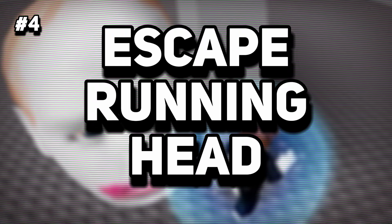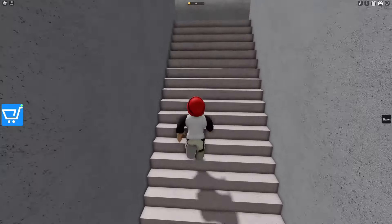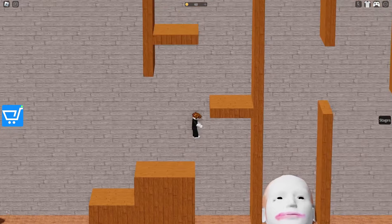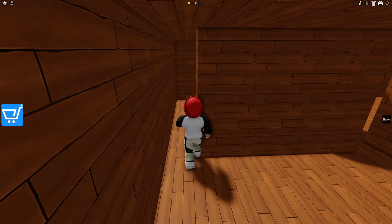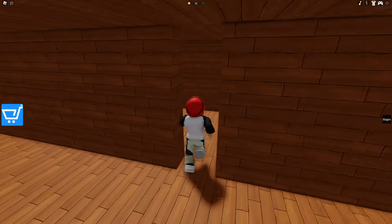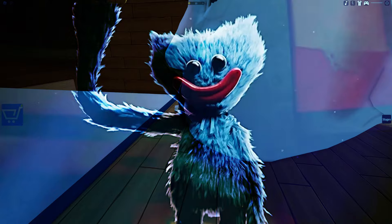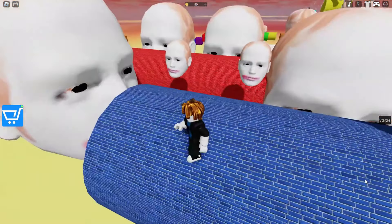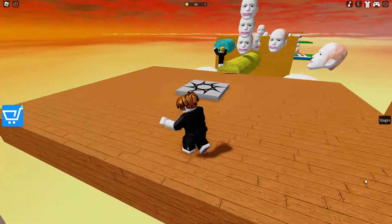At number 4 we have Escape Running Head. This game might strike you as a bit unusual at first glance, but it's a gem for honing your parkour skills in Roblox. Its exceptional platforming challenges will keep you on your toes, with a platforming design that is crafted to be challenging even for most seasoned parkour enthusiasts. Escape Running Head features a terrifying chase element with the Running Head, a monster that combines the creepy vibe of a circus clown with the menace of a Poppy Playtime character. With over 10 diverse stages to conquer, this game promises a thrilling free-running adventure, especially if you enjoyed our lineup of Roblox horror games.